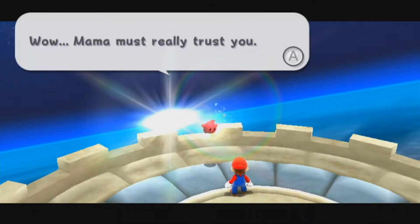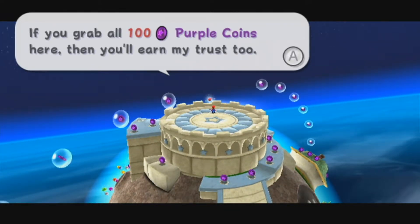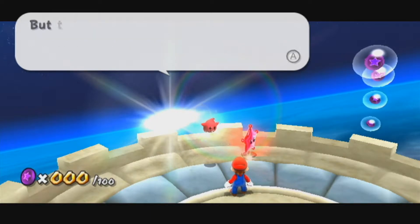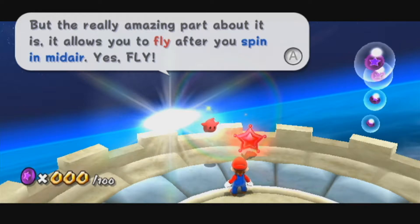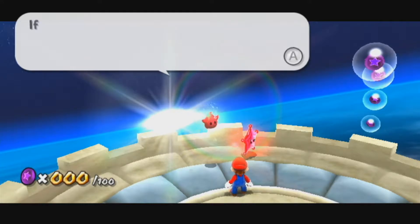Wow. Mama must really trust you. Well, how about this? If you grab all 100 purple coins here, then you'll earn my trust too. This is a red star — it holds the power of the red Lumas. The really amazing part about it is that it allows you to fly after you spin in midair. Yes, fly! While pressing A, you can pick the direction you want to fly with the control stick. If you can collect 100 purple coins, I'll let you use my power somewhere else.